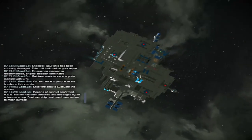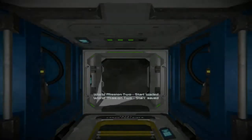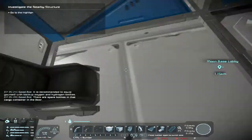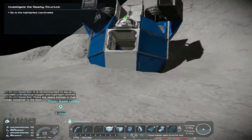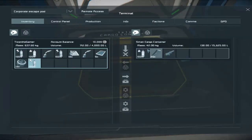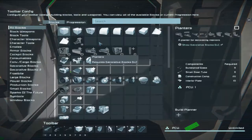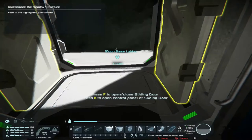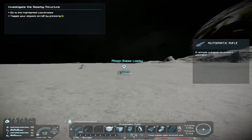The station has been attacked and destroyed by an unknown group. Engineer ship destroyed — evacuating to move surface. Now you have the extraction site. Please do not mind the graphics, my computer is a weak stale machine. I'm still sitting down — go to highlighted coordinates. Spare bottles of oxygen — oh in that gun, oh yes! I don't want to be a simpleton. I can toggle the jetpack — oh yeah, I better because I'm not going to make it.